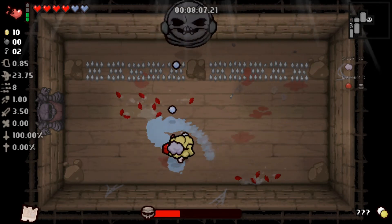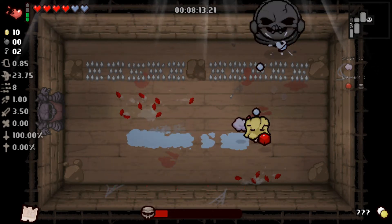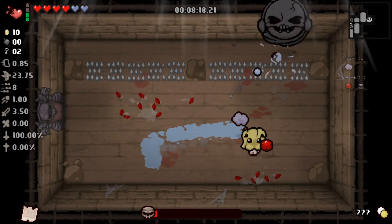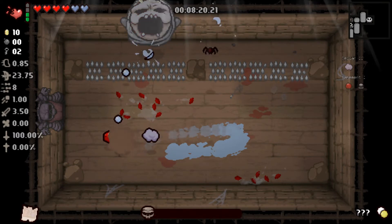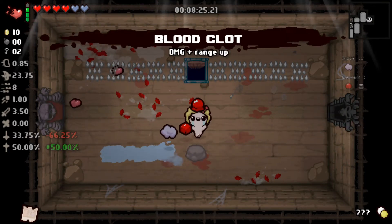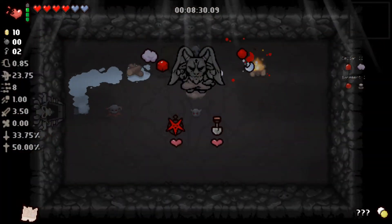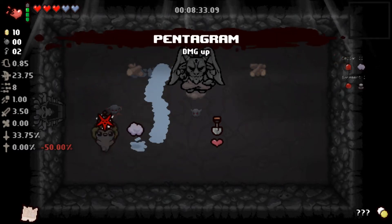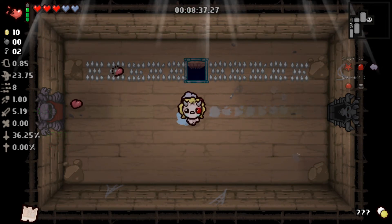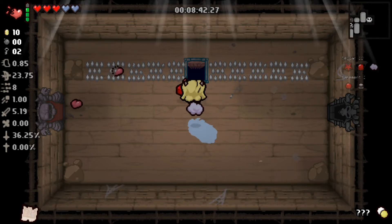I probably should have found the sacrifice room on this level and gone for it. When we do the sacrifice room, if you take red heart damage from the spikes, it will eliminate your devil deal chance. We're not going to take the Spade but we will take Pentagram. The Spade basically creates one of these little hatches in the floor to go down to the next level — good for speedrunning but we don't do that here.